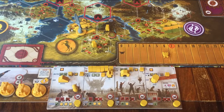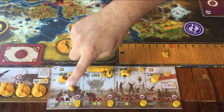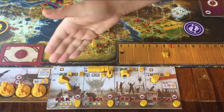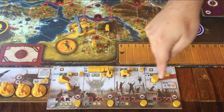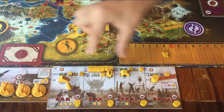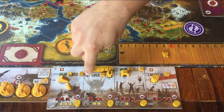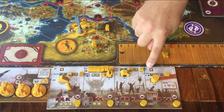The only thing you have to do is move the pawn to another location on your own action board. I'll explain each action space. Every player has a different board, so the actions will be in different places, but in the end each player has all of the same four actions on their own board.